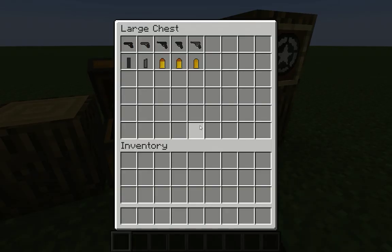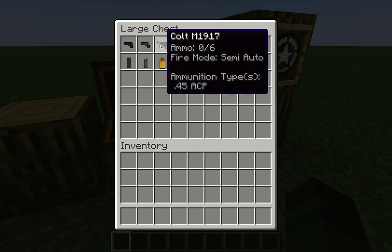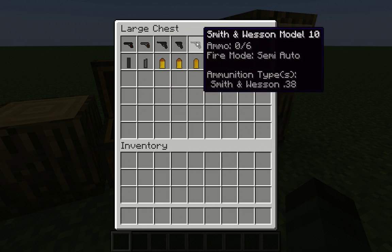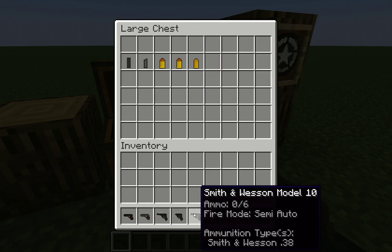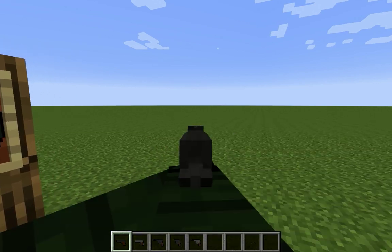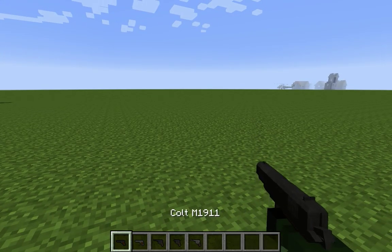Alright, so right here we have our pistols: the 1911, the 1903 Hammerless, the M1917 Colt Commando which is the same thing but just smaller, and the Smith & Wesson Model 10. Here's all the ammo. If you're in creative you won't need the magazines to shoot them — you just put them right here like so. They have animations, you can look down the sights by pressing right click by default, and left click to shoot.